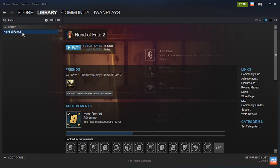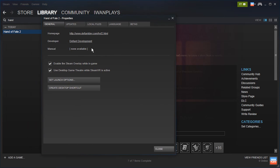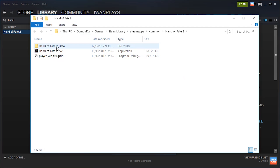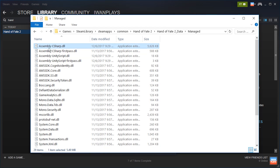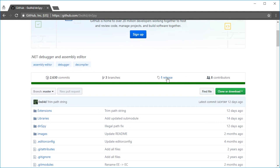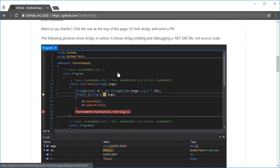So the first thing we're gonna hack are the fights — we're gonna make you deal more damage and take less damage. Go to Hand of Fate, go to Properties, go to Local Files and then Browse Local Files. In there go to Hand of Fate, then Data, go inside of Managed, and here you have Assembly-CSharp.dll. This file you need to open in dnSpy. A link to this free, open-source software is in the description of this video.